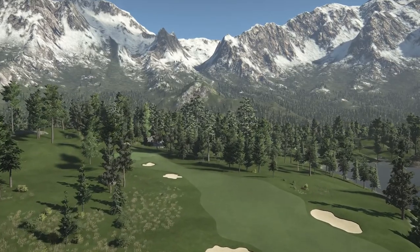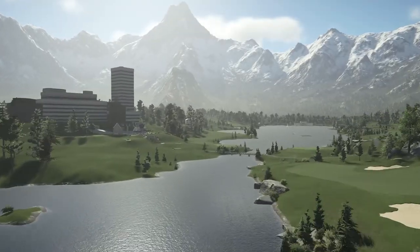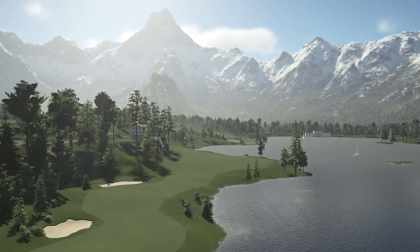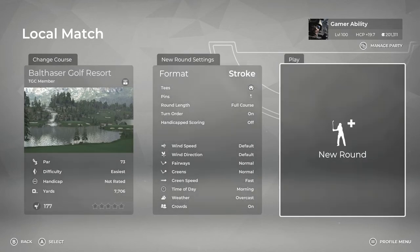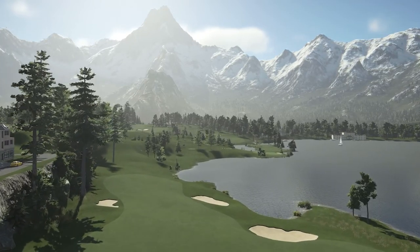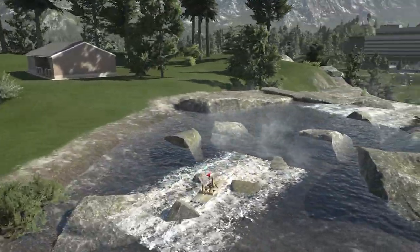Don't let the easter eggs distract you — the golf is incredible, the course is phenomenal, but just wait till you see the squirrel easter eggs. Thank you for your hard work on this. Gamers, get out there, play this course in game, leave some love for the designer, let me know how you score in a comment. We're going in from the white tees, pin location number one, default course conditions: normal fairway and green firmness, fast green speed. I played the beta test and shot really well, but anything can happen.